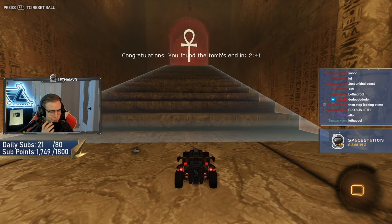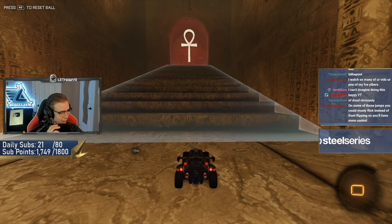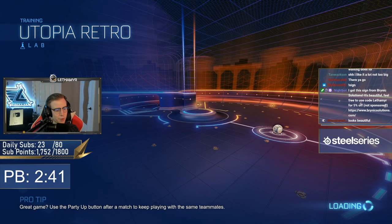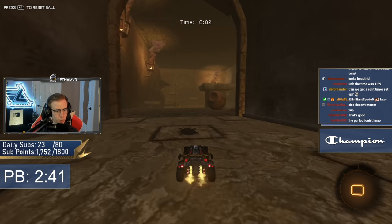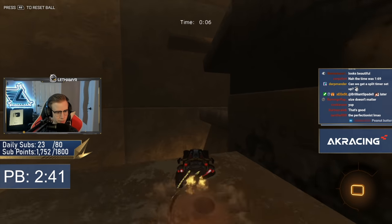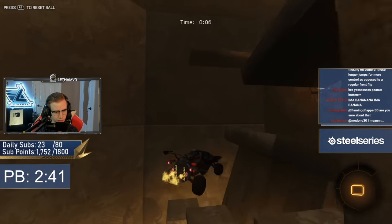I'll take that for a first run — I think that was pretty good. We failed like four times but I think we could actually get this below two minutes. I'm going to quickly add a timer on screen and we're going to try and knock that down. We kind of know where we're going, we just don't know how fast it can be. Aiming for sub-two on the second run — that'd be really good.